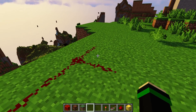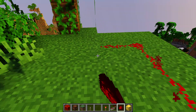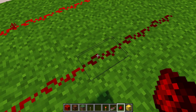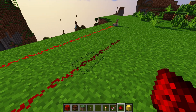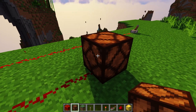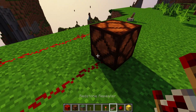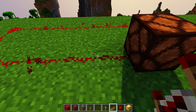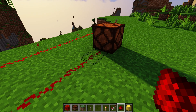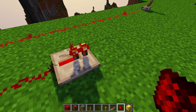If we take a redstone signal really far away from the source, you can see it gets dimmer across the length of the redstone until it eventually turns off. You have to make sure you're not too far away or else the signal will turn off and it won't work. If I put a redstone lamp here it won't turn on regardless of whether the lever is on or off. If your line is too long, one solution is to use a redstone repeater, which will repeat the signal to the max signal strength.